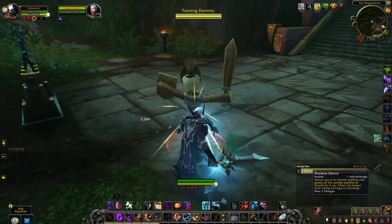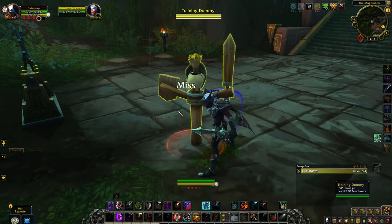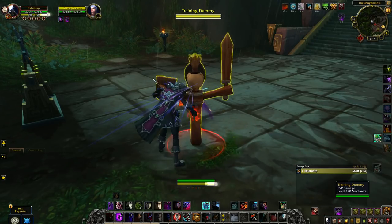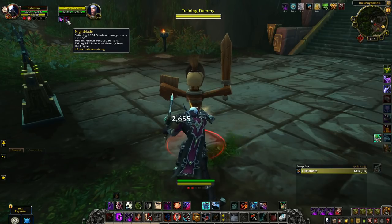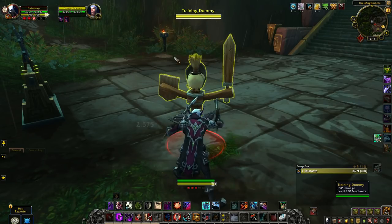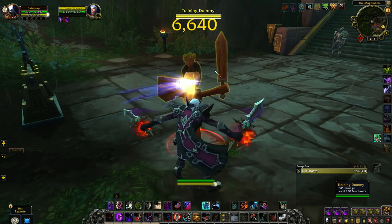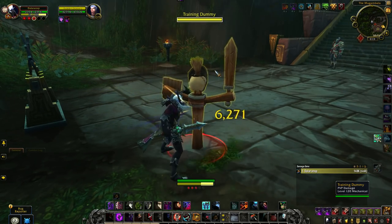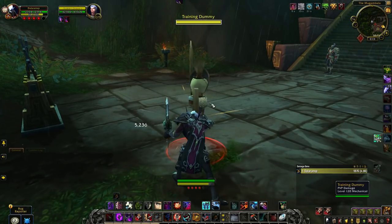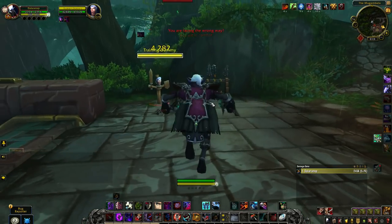The general playstyle for a Subtlety Rogue is to generate combo points, stun the enemy down, maintain Night Blade on the enemy — as it has a damage component, healing reduction, and extra shadow damage — and try to burn as many Eviscerates into your enemy. Outside of your burst with Shadow Dances, just backstep the enemy, maintain Night Blade, and Eviscerate when you have full combo points. Subtlety doesn't deal a lot of damage outside of dances, so try to maintain your energy as high as you can for bursting.